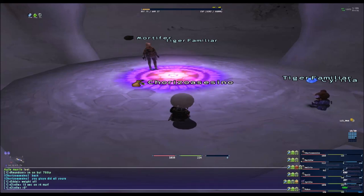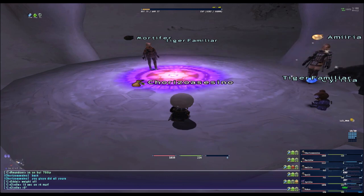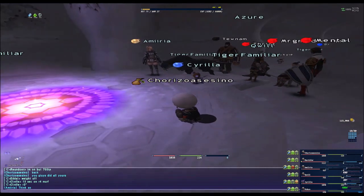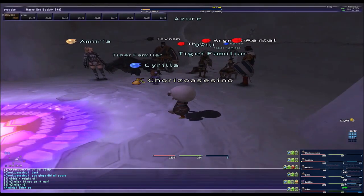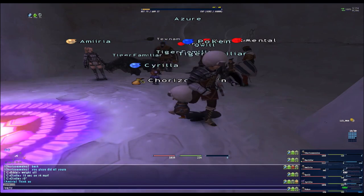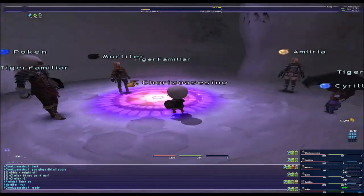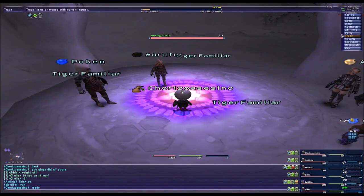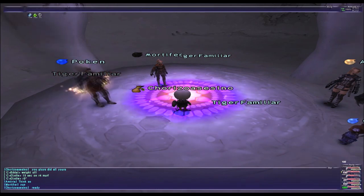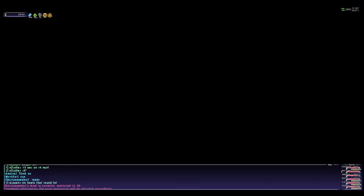Hello ladies and gentlemen, today we are going to do the BCNM level 40 and it is called the Factory Rejects. For this one we are going to have the mother called Factory and then she is going to be summoning dolls and we need to kill those dolls. There are going to be 5 dolls — after you kill all 5 dolls you can kill the mother, and that is how we are going to do it.